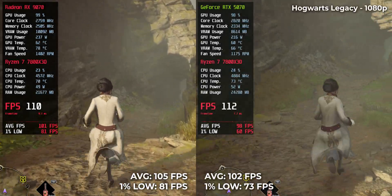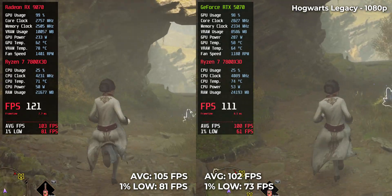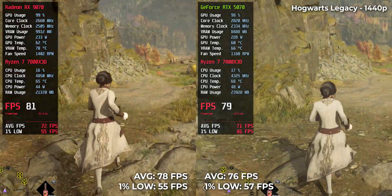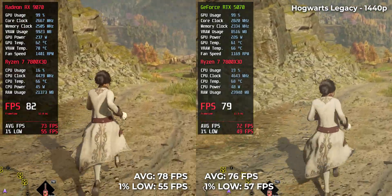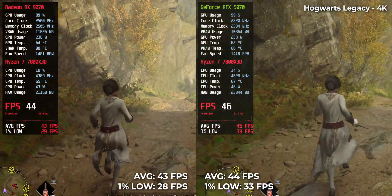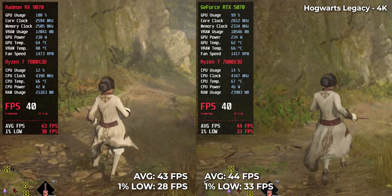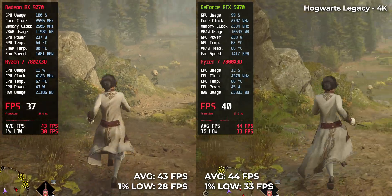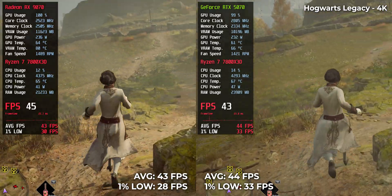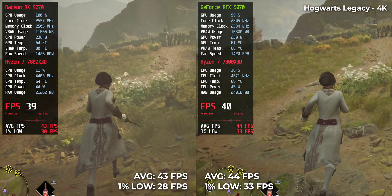The last game is Hogwarts Legacy — one of the most popular raytracing titles today. At 1080p, 105 for AMD, 102 for Nvidia. At 1440p, 78 versus 76. And at 4K, 43 versus 44. This is essentially a deadlock — performance is nearly identical, and the decision comes down to things like FSR vs DLSS upscaling technology, memory bandwidth, or acoustics, not raw framerates.